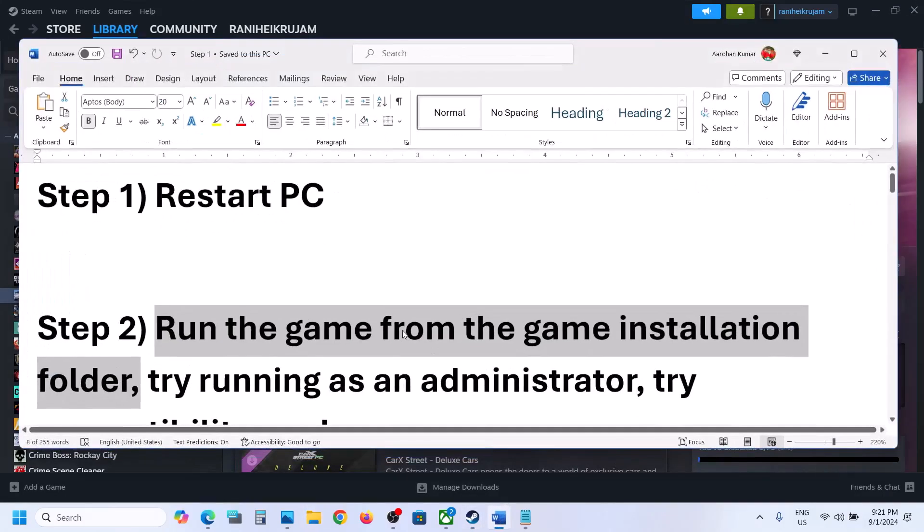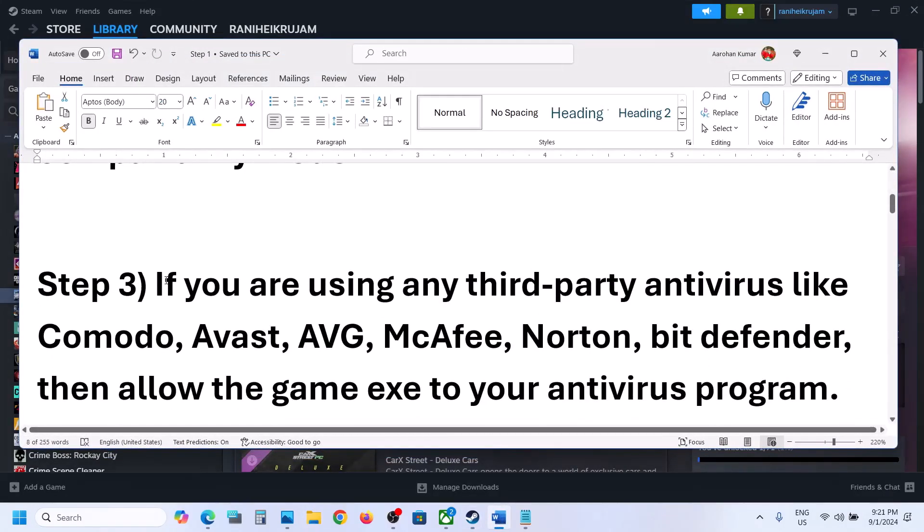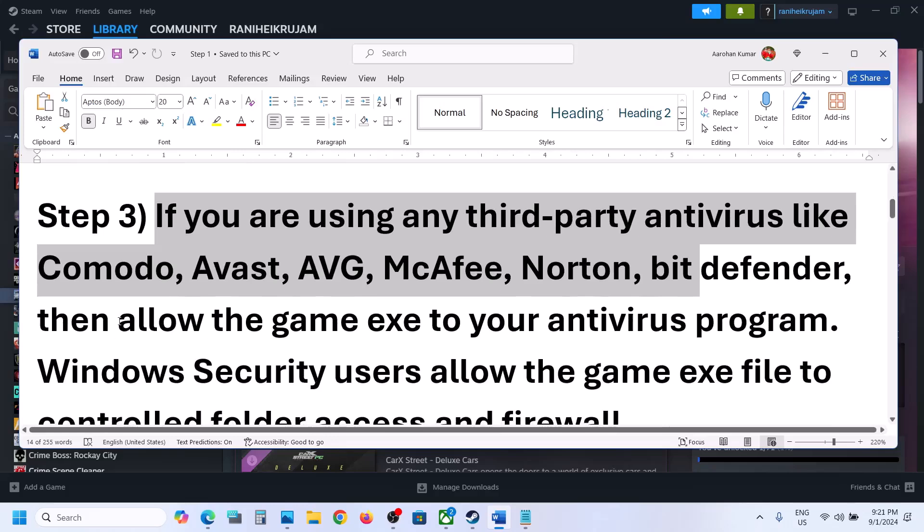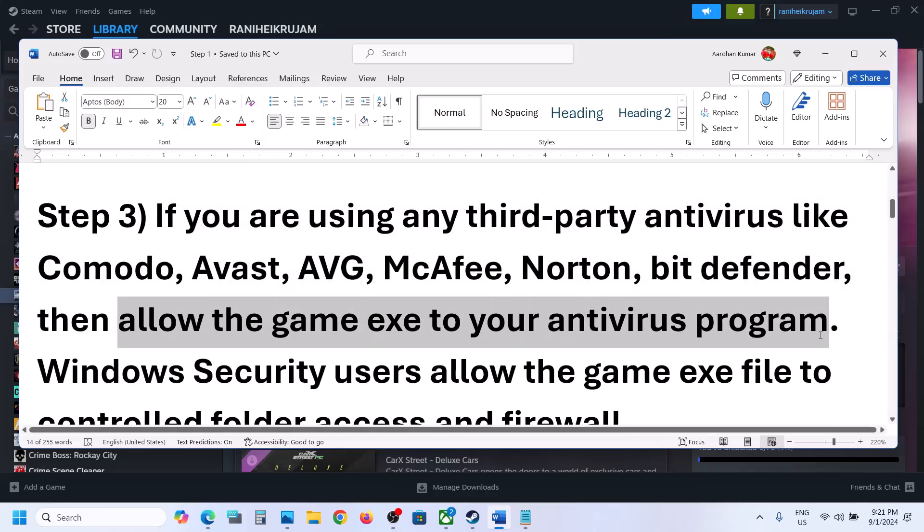The next step is to allow the game through your antivirus. If you're using any third-party antivirus like Avast, Norton, Bitdefender, or McAfee — whichever antivirus program you're using — allow the game.exe file in your antivirus program.